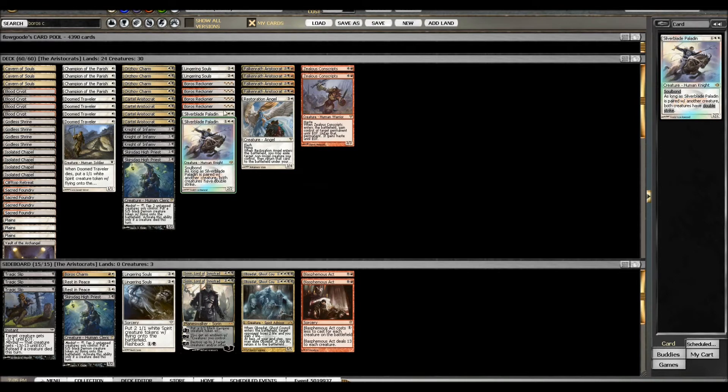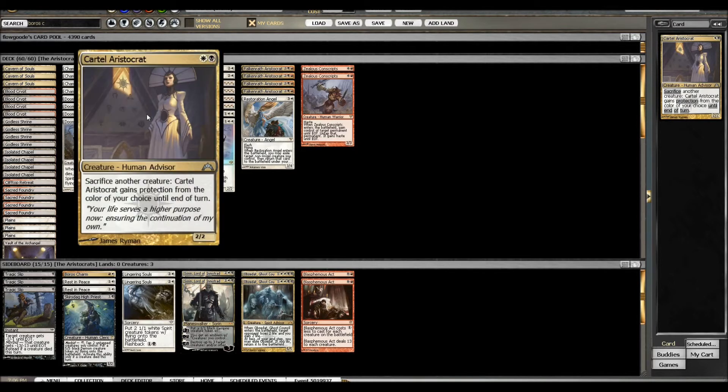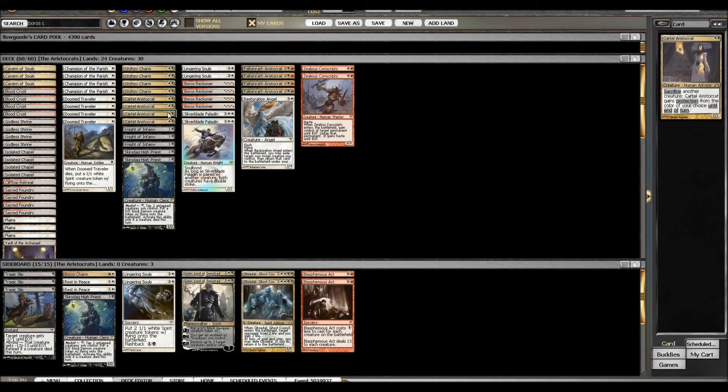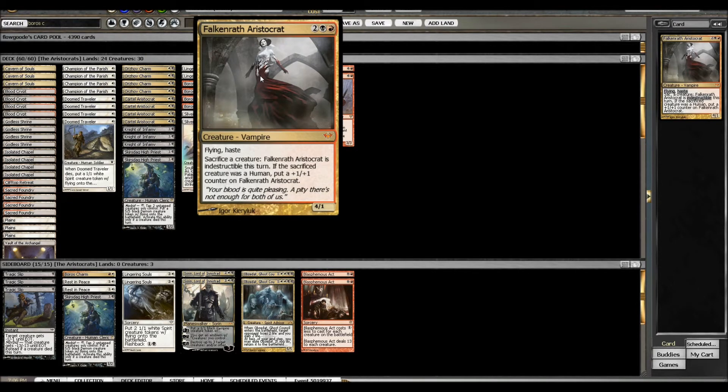There's a lot of interaction in this deck. Being able to sacrifice with eight of the cards in the deck, and there are 21 Humans total. That's pretty good for Champion of the Parish and for Falconwrath Aristocrat, since you can sacrifice a Human and get a +1/+1 counter.